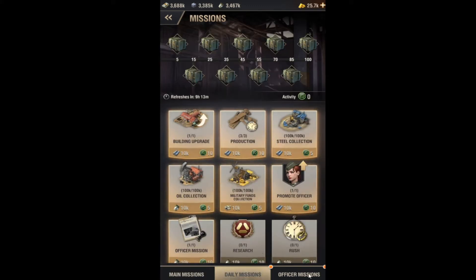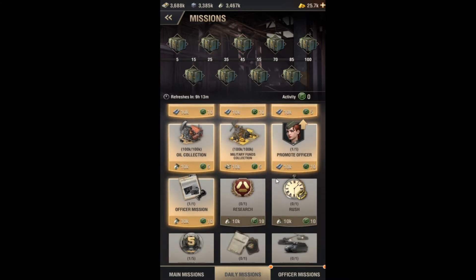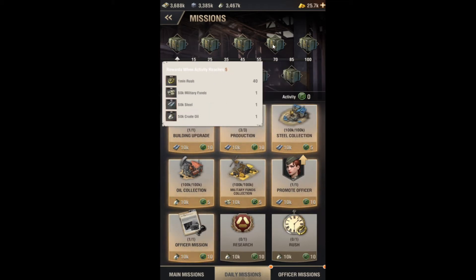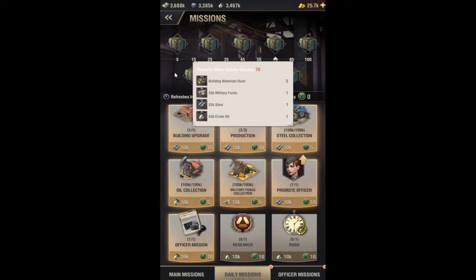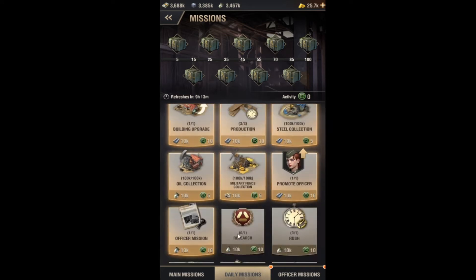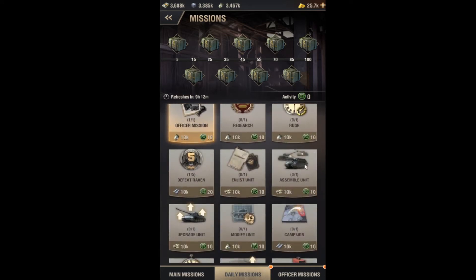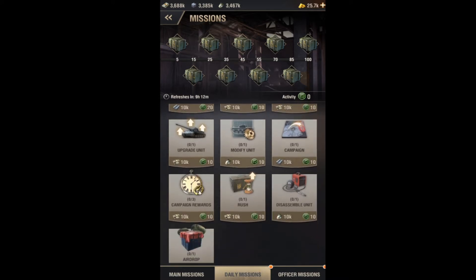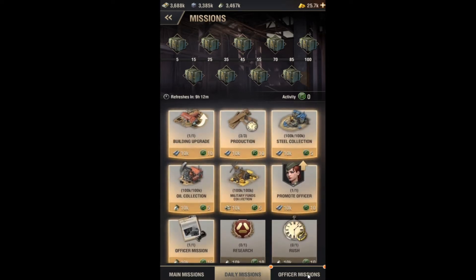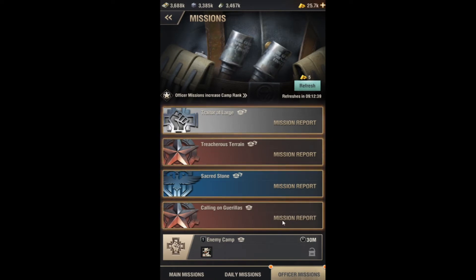Daily missions are honestly the most important thing here. You want to make sure that every single day, before it refreshes, you do enough daily missions to unlock the final chest — the final reward — because it gives 500 gold. Even just getting the third reward gives 100 gold, and the rest gives rushes and funds. Definitely get on every day and do these — it's 500 to 700 gold per day.